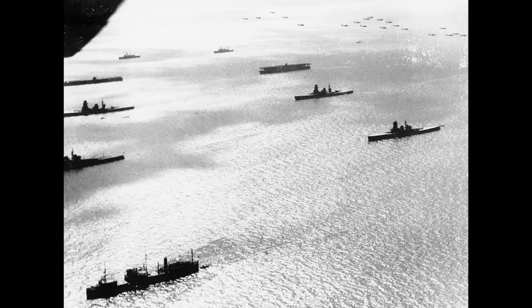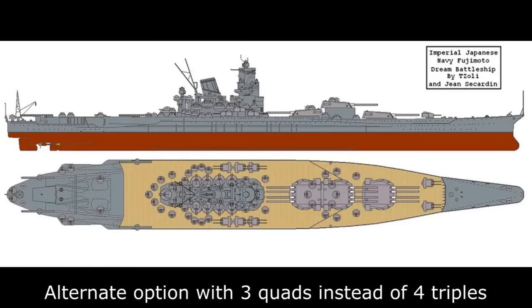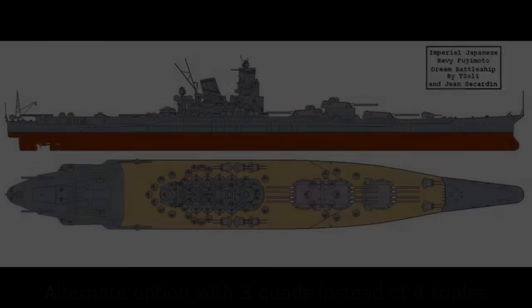By the early 1930s, Hiraga was semi-retired, so the first response to the new battleship concept came from Fujimoto. He proposed a ship of 50,000 tons standard displacement with a combined turbine and diesel drive system capable of 30 knots, carrying no less than a dozen 20-inch guns in four triple turrets, protected by a 16-inch belt and 11-inch deck, and carrying a dozen aircraft. Whilst everyone was working out how Fujimoto planned to fit such a behemoth onto 50,000 tons, the Tomozuru incident occurred — Fujimoto had been responsible for that ship's design and its stability failures.